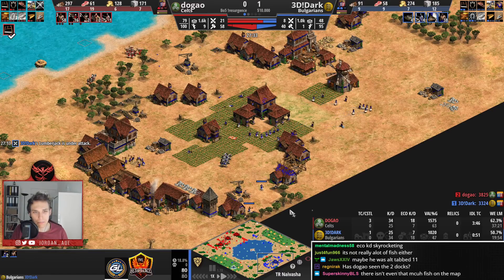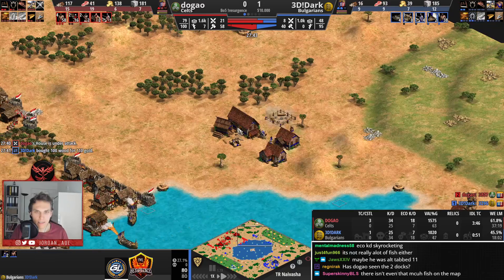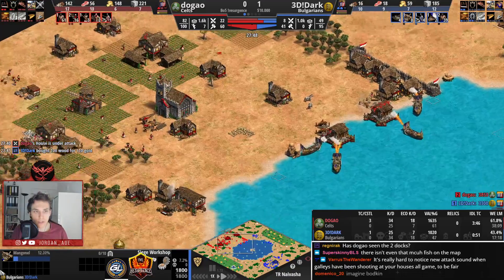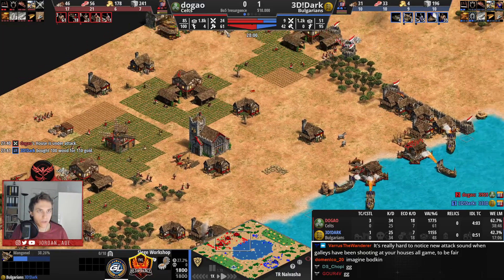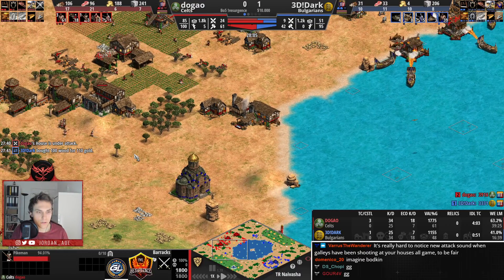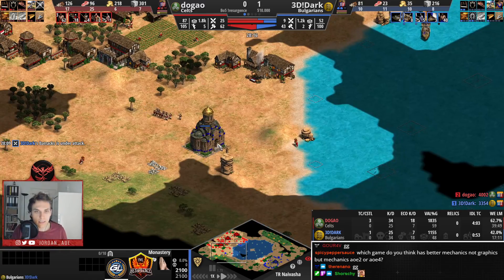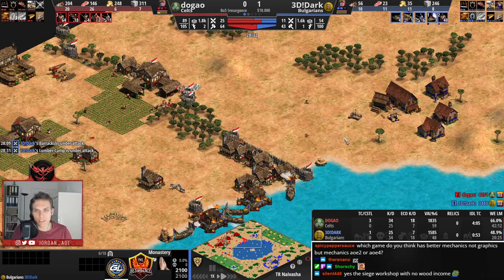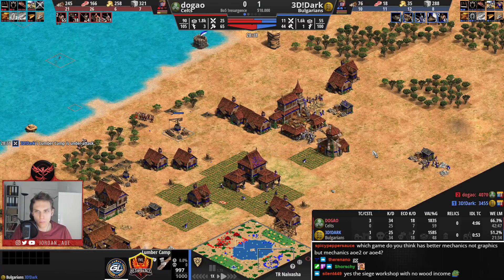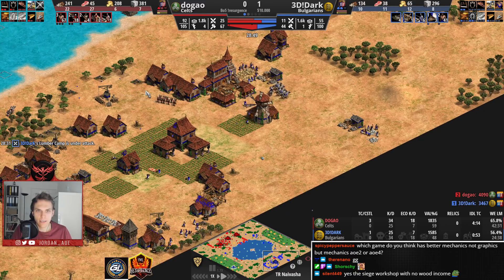He has a Siege Workshop in the front — he wants to try something with the manganel aggression. Don't forget, Dugao has teched up to Pikemen already and is going to build them. He has no idea about that aggression on the right-hand side. He sees now for the first time the monastery. It feels to me that Dugao is getting himself a position where he's just not able to fall behind anymore. The knights with plus-two attack should be able to clean that — even two pikemen then, they should be able to do so.